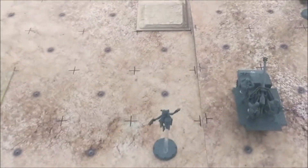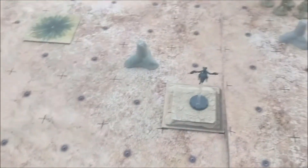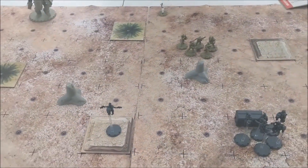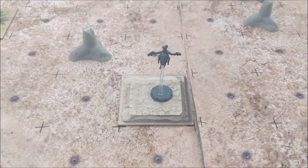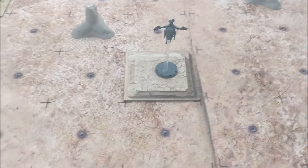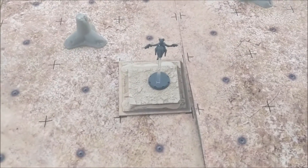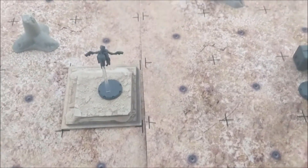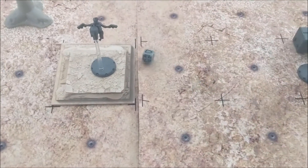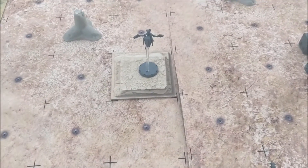I'm going to have Florentine move up 3 squares. Can I shoot at your Spetsnaz? Yes, you can. Florentine has a special ability where if she rolls a success on either an Iron Cross or target, she can continue to roll until she fails. Then she'll need to roll symbols on every subsequent roll. She misses, so she doesn't get to use her special. That was her second action for the turn.